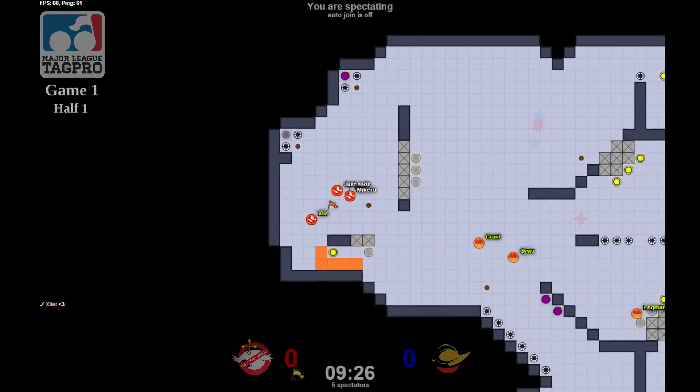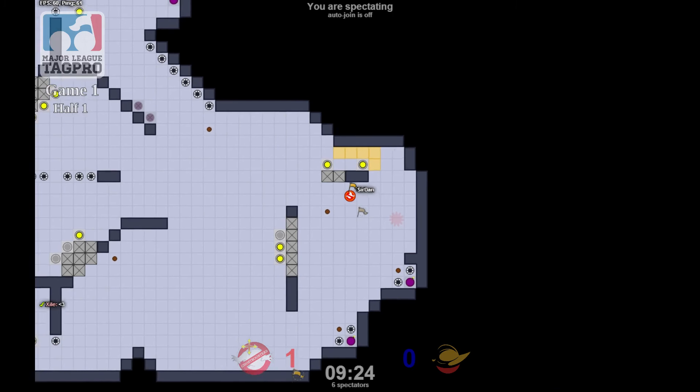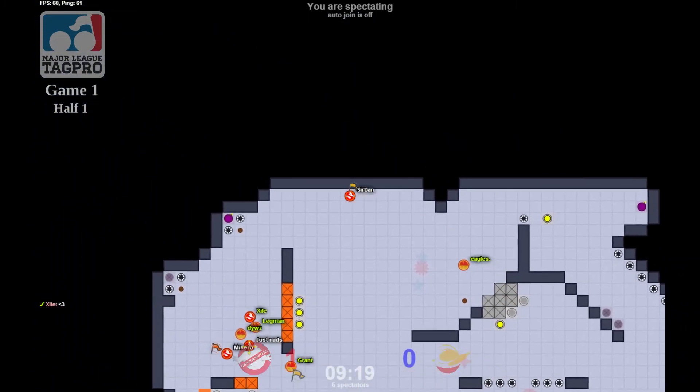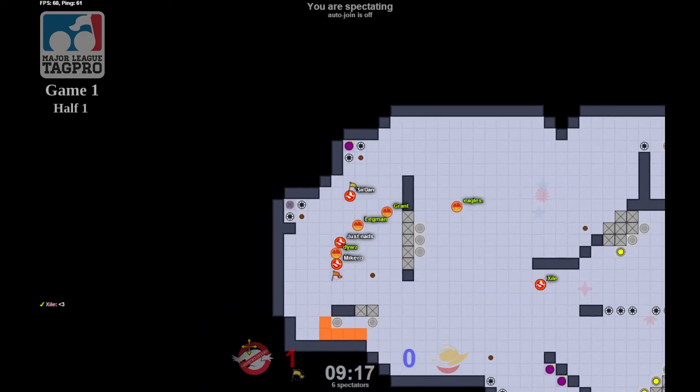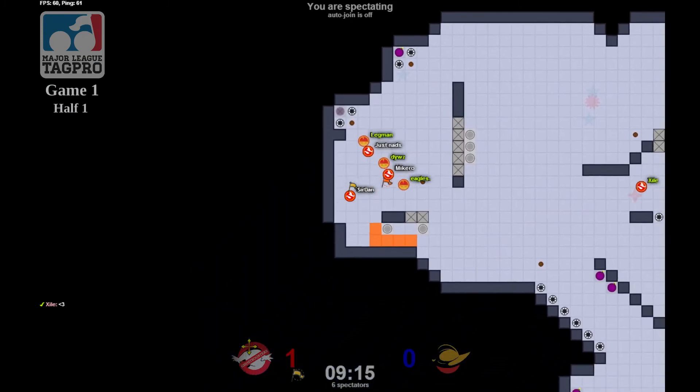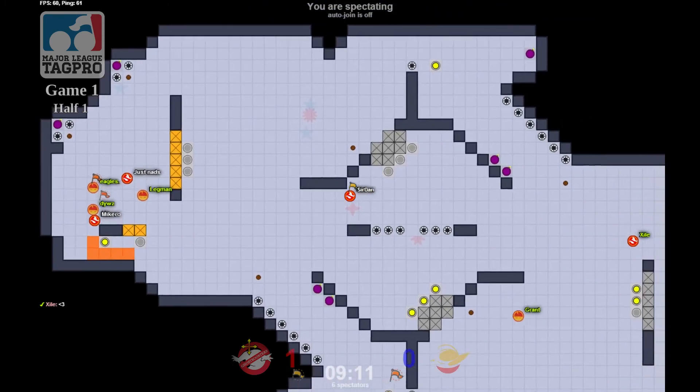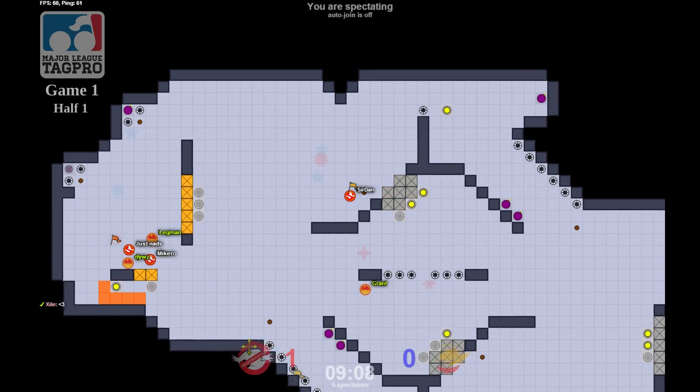Leg with an ice grab, but team boost gets sniped by Exile — what a snipe. We got a 1-0, Micro with the first cap of the game. There was something — Exile setting up for regrab, Sir Dan coming around. He's got three in base to deal with. Sir Dan pulls back out, power-ups coming in about 10 seconds. See how Sir Dan plays it.